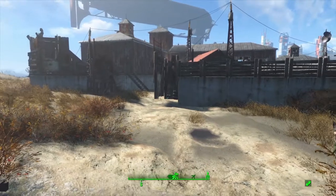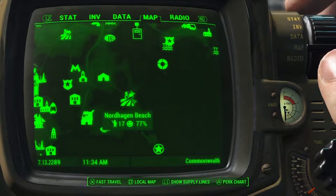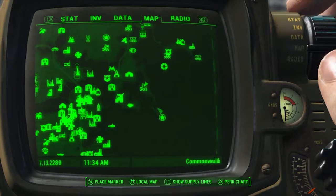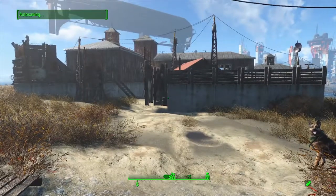We are here on the map, over towards the right-hand side at Norhagen Beach, which is not far from Fort Strong and also very close to the airport, as you can see in the background.